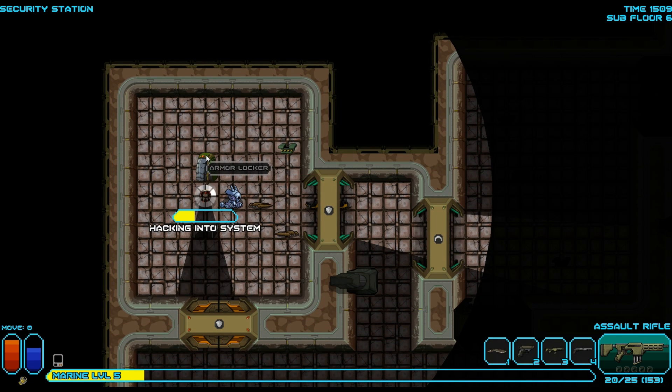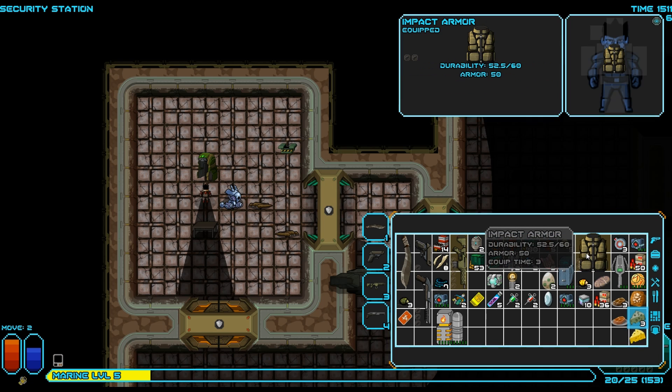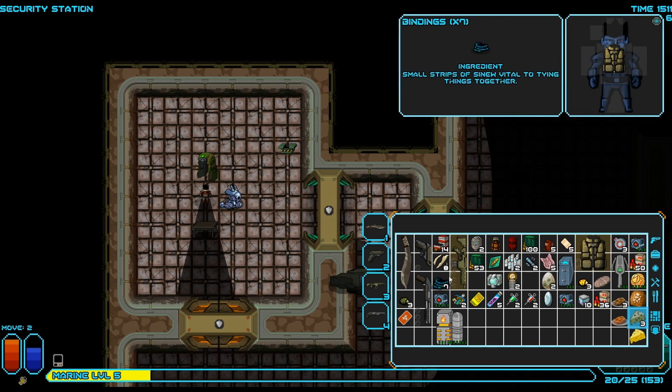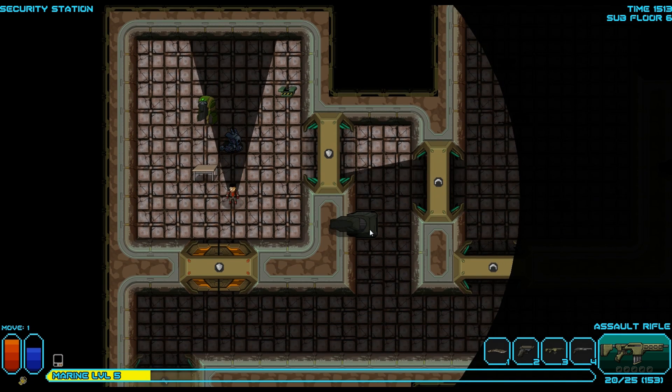Armor locker — come on, open up. Living steel patch. It probably repairs armor. Tarkin armor tech device used to inject living steel into damaged medium or heavy armor for repair. This is light armor, so we'll keep it — maybe we'll be able to use it one day if we ever get anything better.